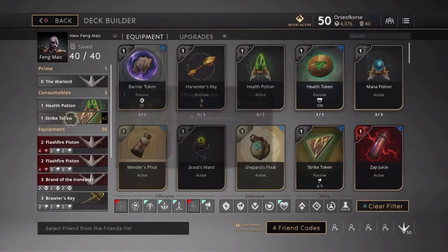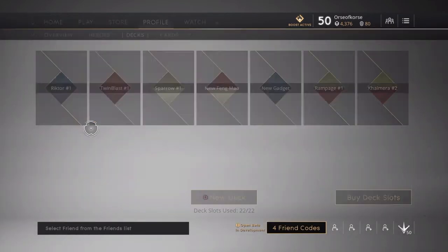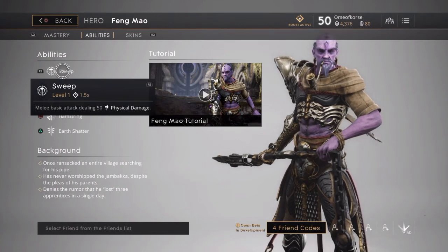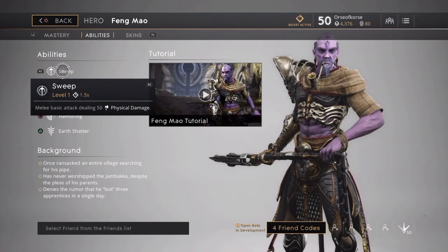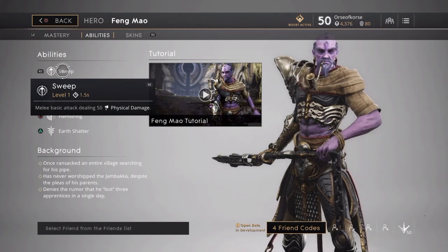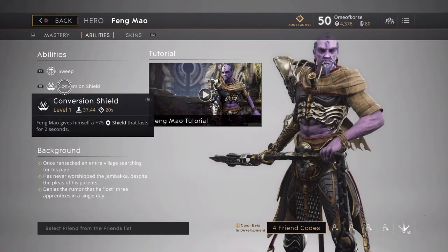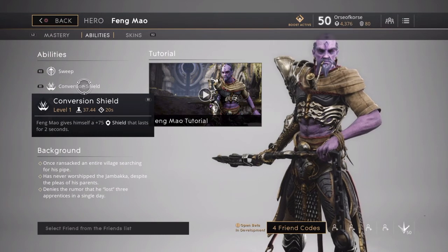That's what I have for my Fang deck so far. It's a nice balance between attack with some good defense and vision if you need it. Now let's take a look at his moveset. Fang Mao's basic attack is called Sweep — a melee basic attack dealing 50 physical damage. It levels up as you level up, so you don't have to stress about that. Worth noting: when he attacks it also does a little cleave, similar to Grux, so just keep that in mind.